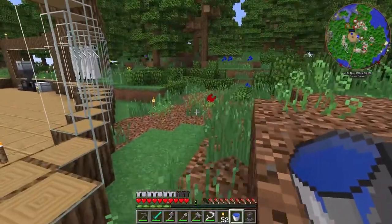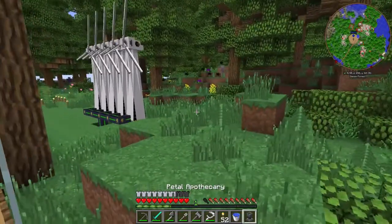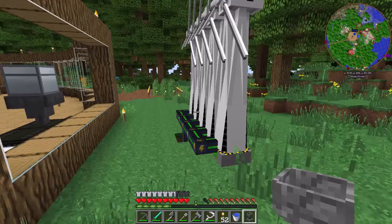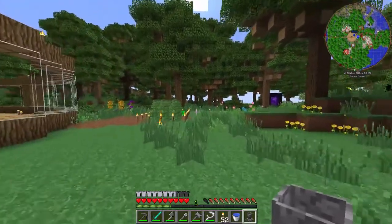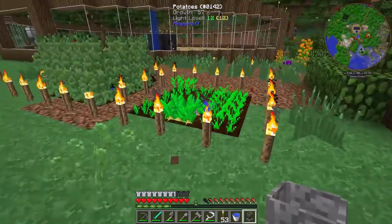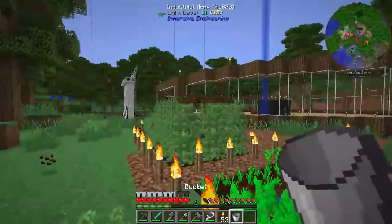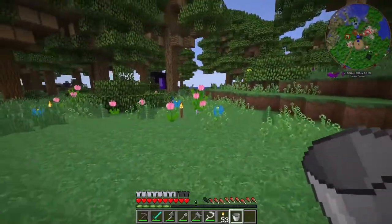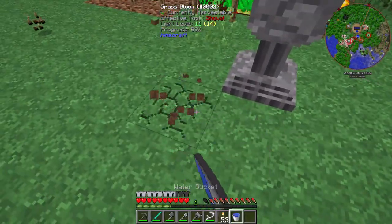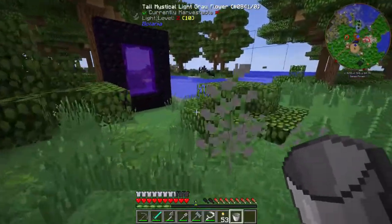Should I make it inside my base? No, that'd be a bad idea. Oh yeah, I got two mystical white petals, okay cool. Let's go over here near my farm because that's where all my seeds and stuff are. I replaced this all with potatoes, so I don't know if hemp seeds work — they might, they might not. Let's go ahead and get an infinite source of water going.